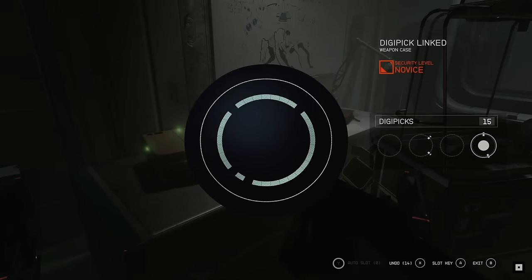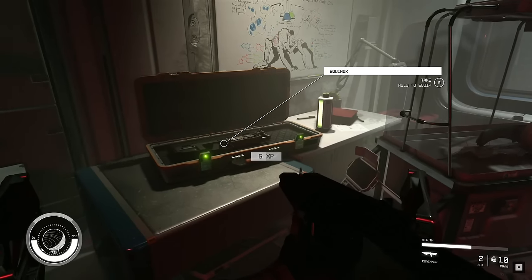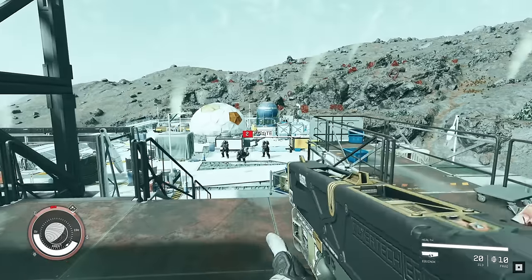Then we have lockpicking — here called 'digipicking' — and you can see it's a little more advanced than in Fallout. Fallout's lockpicking is much more simplified, so this will require a bit more creativity.